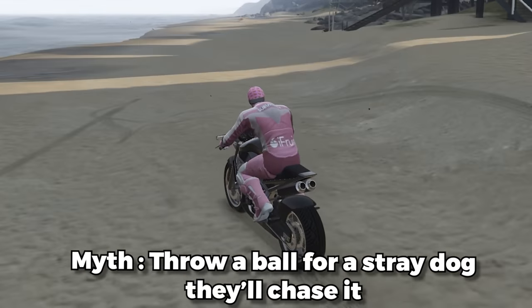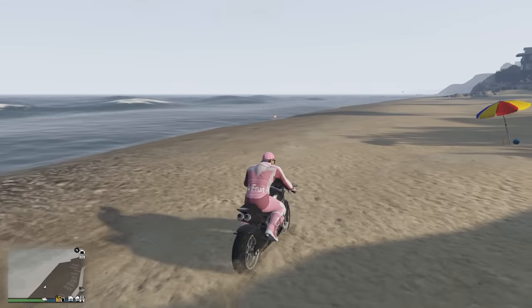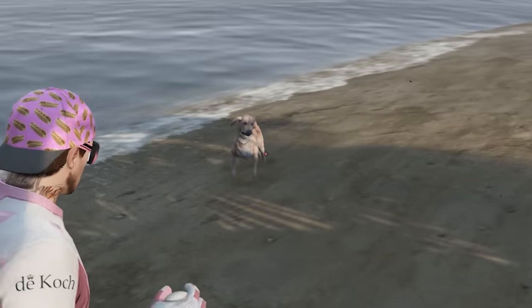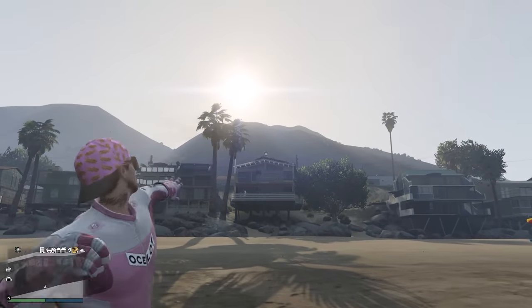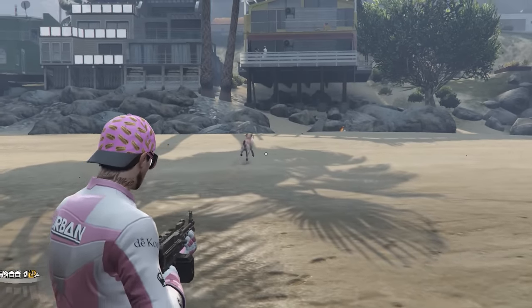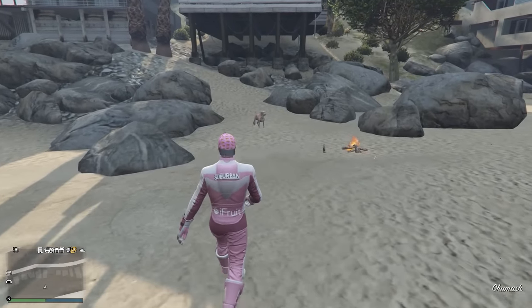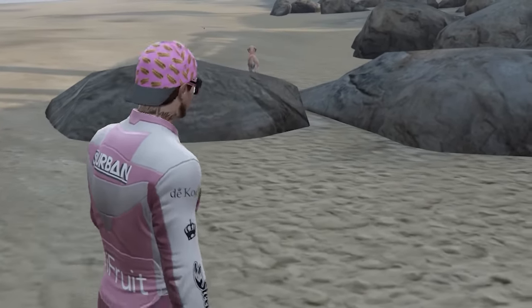This next myth says that if you throw a ball for a stray dog, they'll run after it. Hey buddy, be careful by the water — he can swim, he's a dog. Hey buddy, look, I got a ball! What are you doing? You're just standing by the water. Look at the ball! He's frozen. Are you ready? Go get it, buddy! No way — that's myth confirmed! That's so cute! He just stopped over there and now he doesn't care at all. He's circling it. A little broken but it works, and now he's going about his life.